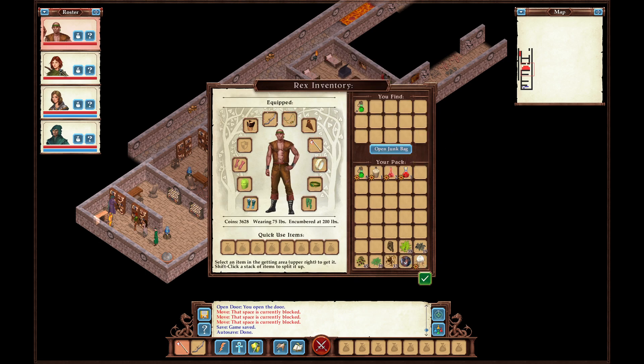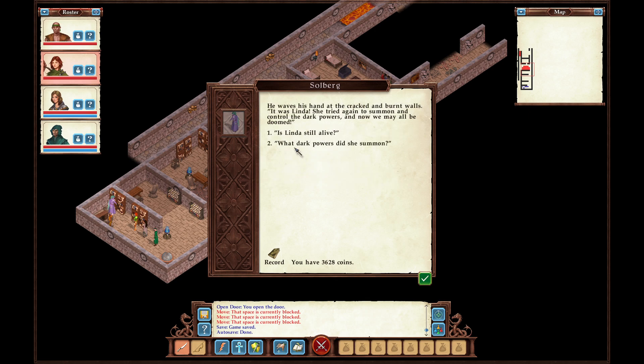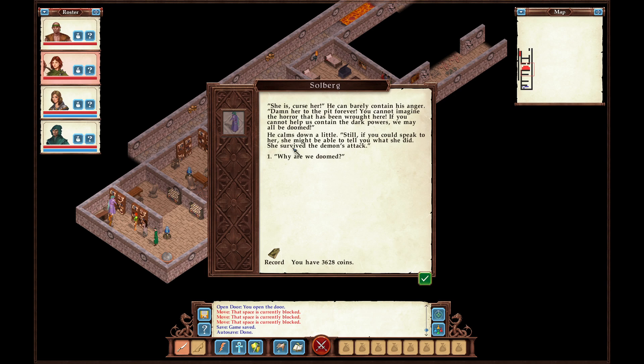His torn and scorched robes mark him as a member of the Triad of the Tower of Magi. He has been badly burned but is thrilled to see you. 'Reinforcements! I am Solberg — thank heavens, help us. Come. What has happened here?' He waves at the cracked and burnt walls. 'It was Linda. She tried again to summon and control the dark powers. Now we may all be doomed. Is Linda still alive?' He curses her — he can barely contain his anger.